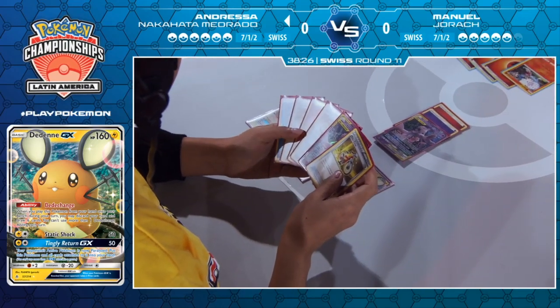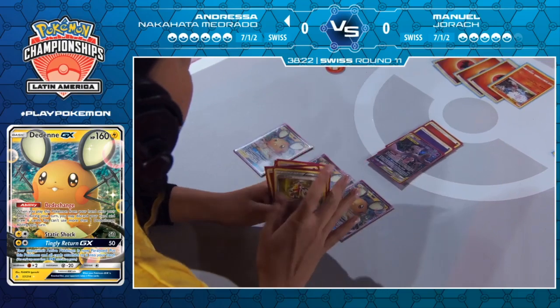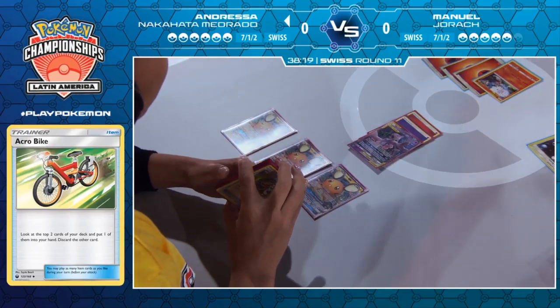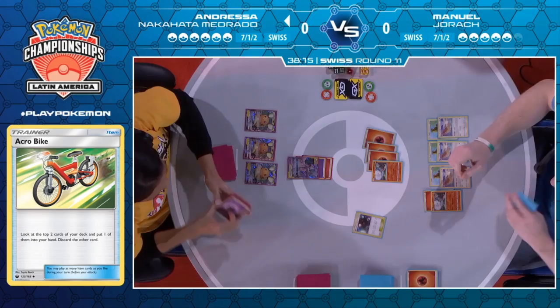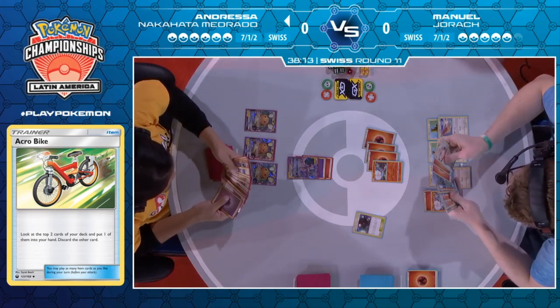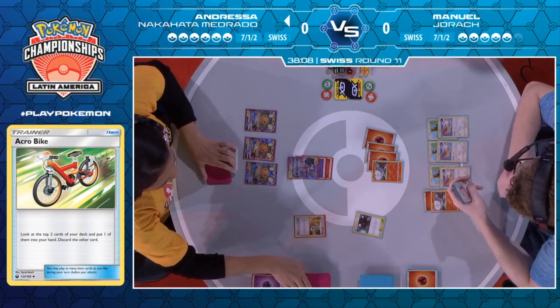An Acrobike needs to find a fire energy — that would be amazing. Did she have the Giant Half in hand and not play it, or did we misread it? Because surely if it's a Giant Half, you play it. She might have been afraid of giving Manuel a little extra fuel, actually — it would make the KO a lot easier for him.